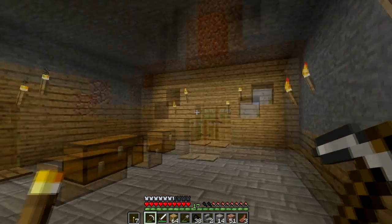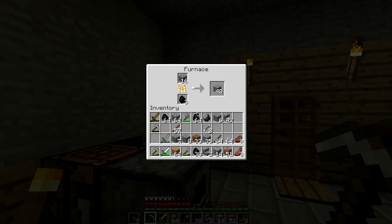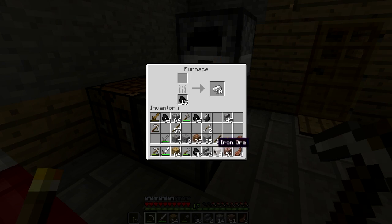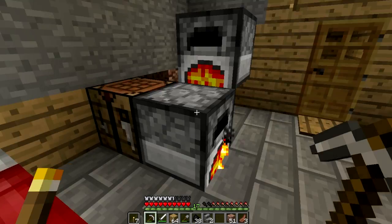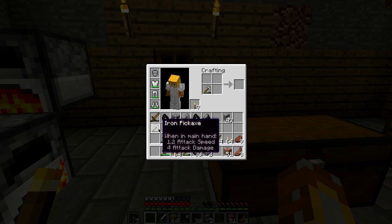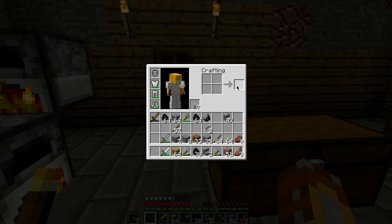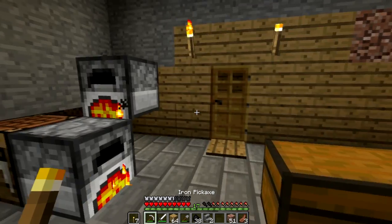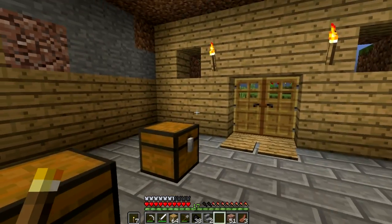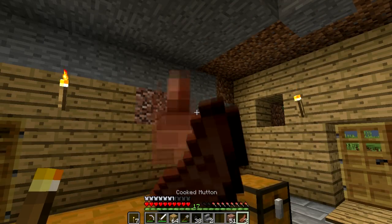Good morning everyone! Okay, let's put some more cobblestone there and some more iron — nice. So it looks like our pickaxes are dying. We need to make a forge but we need a lot more iron for that. Let's see — what shall we do? Let's go explore the mountain since it's daytime.